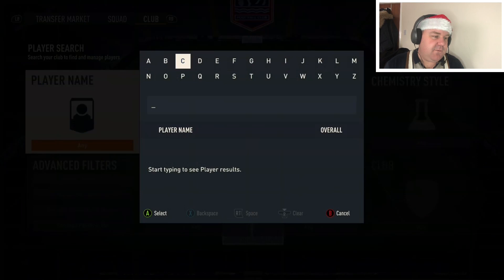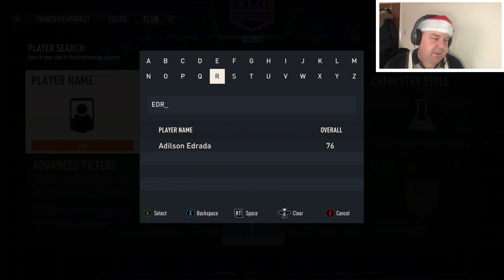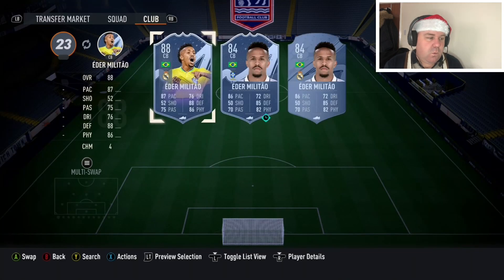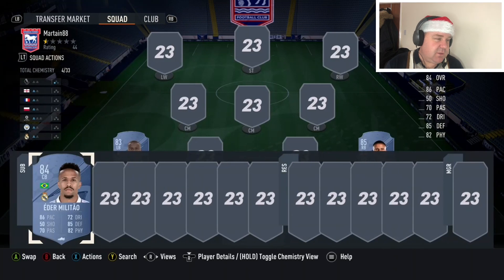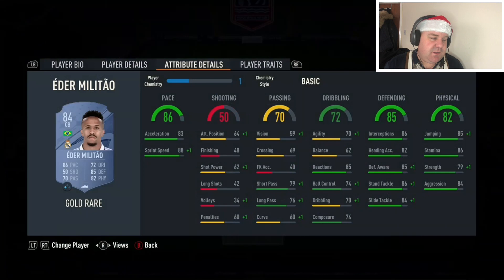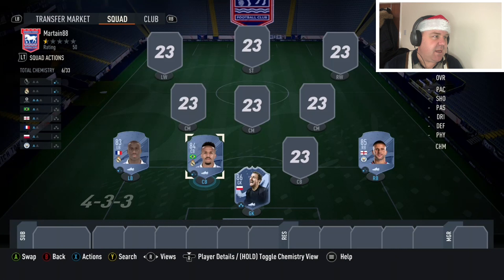Into centre-back, we have got Real Madrid Champions League winner Eder Militao, who is always one of the best centre-backs in the game. He still does a phenomenal job in this gold card — 84 rated, 11,000 coins. He has very good pace for a centre-back. Especially if you put a shadow on him, he's going to be able to deal with most attackers. He's got good defending, and with that shadow, he's going to have top-tier defending. His physicals are okay — 11,000 coins.